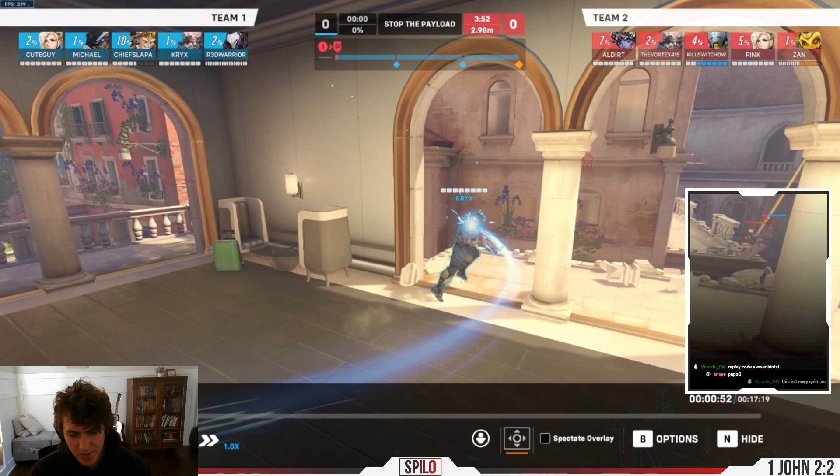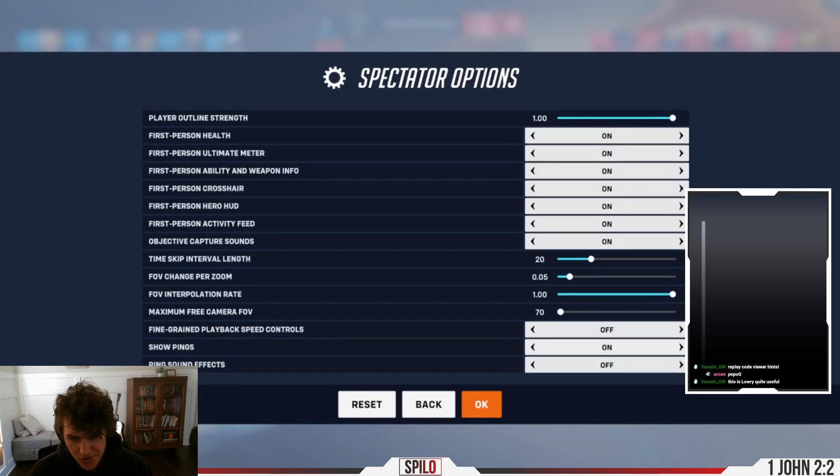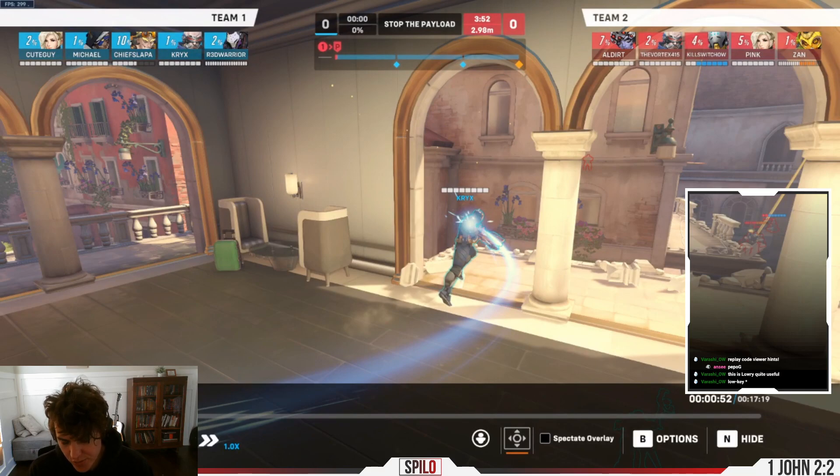Press Escape, then go to the bottom right where it says Options. Scroll all the way down to where it says the little drag thing — set the Timescale Interval to 8, you can type it in. Then go right above it to Objective Capture Sounds — you don't need it for this map, but it's a good rule — set it to Off. Then click OK. Note: these two settings will have to be refreshed every time you close the game, but the other two settings will save permanently.